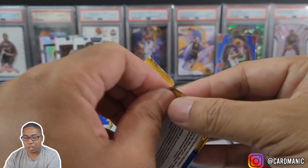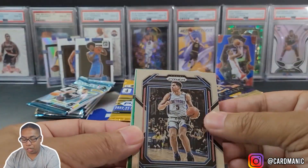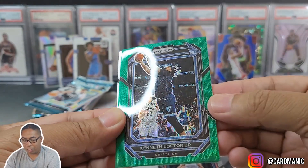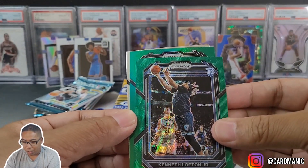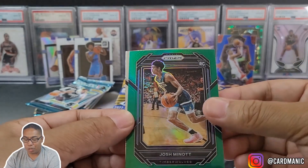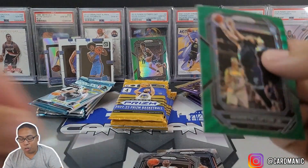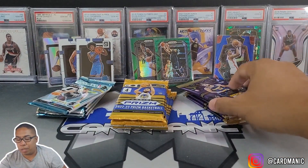Prism, I'm thinking you're going to win — you're about two or three good rookies behind. We got our first green, we got double green. We got a rookie — Kenneth Lofton Jr. makes another appearance. This one is a little bit heavy left to right. We got another green — double rookie. Josh Minote and Dwayne Wade. Very nice pack — definitely happy with that. Prism definitely gets on the board and takes the early lead past Select, with Optic a little bit behind.